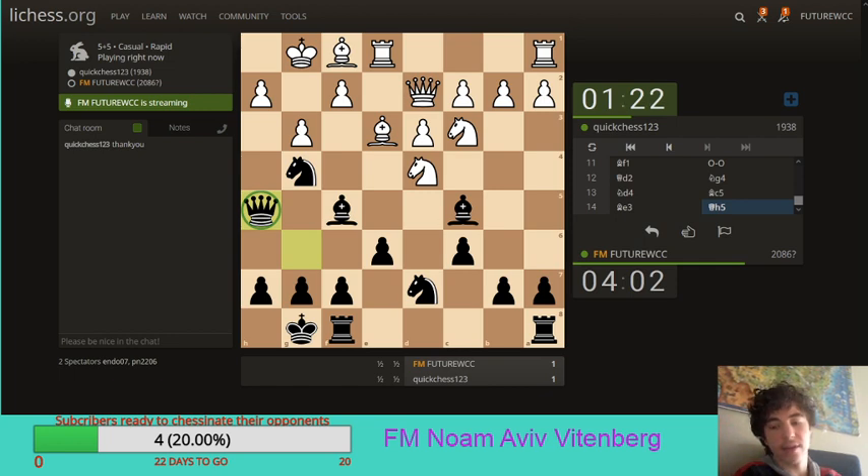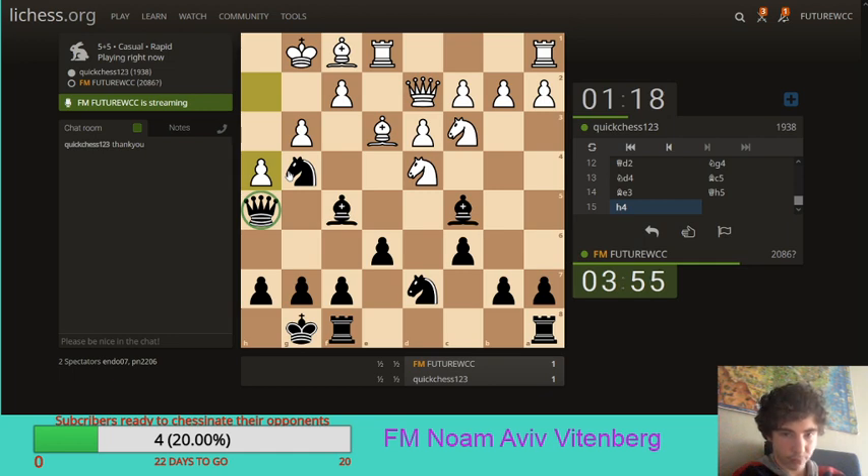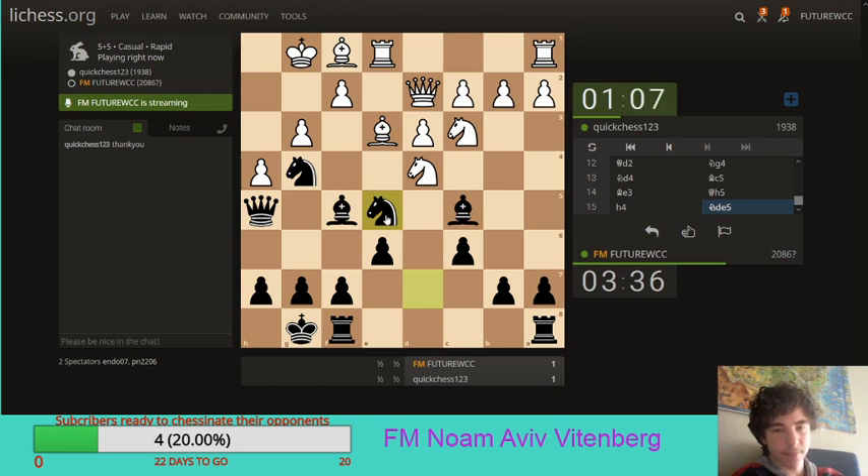Do I also have ideas of bishop takes d4 maybe? He goes for h4 here, which is a bit weakening. Intuitively, I just want to smash that bishop on e3, get it off the board. You also have the option of going knight e5 in this position actually. I think knight e5 is a pretty sensitive move, in an attempt to create an initiative. Looks fairly logical to me. With quite a few threats, which I'm not going to reveal in case my opponent is watching this stream.